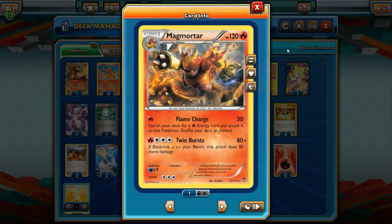The first one is going to be Magmortar. He has two attacks. The first one we're not too concerned with — it does 30 for one energy and searches for a fire energy and attaches it to itself. It's actually a pretty decent attack, but since he only has 120 HP, normally putting him out there to do that gets him knocked out. We're going to look at the second attack, Twin Bursts. This does 80, and if Electivire is on your bench, it does 80 more damage.